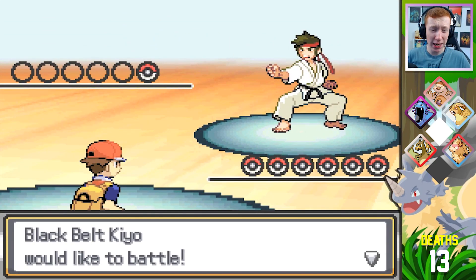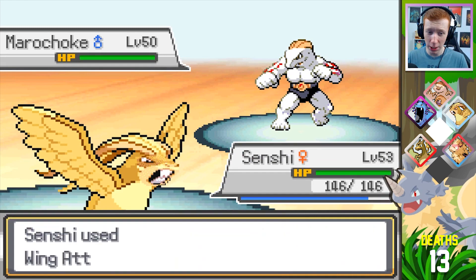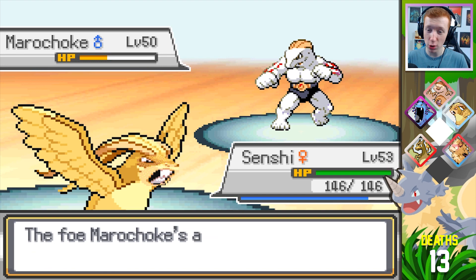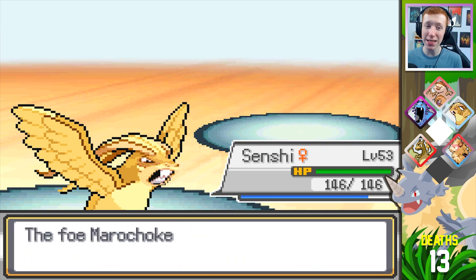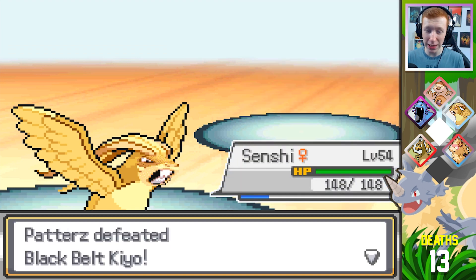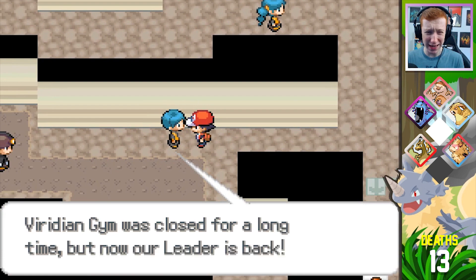Karate — the ultimate form. Okay, level 50. It could be worse, it could definitely be worse. Cross Chop — that's fine, I eat that up. But I'm still a bit scared. If the gym trainer is level 50, then the gym leader is probably going to be like mid-60s, which is a little bit terrifying.